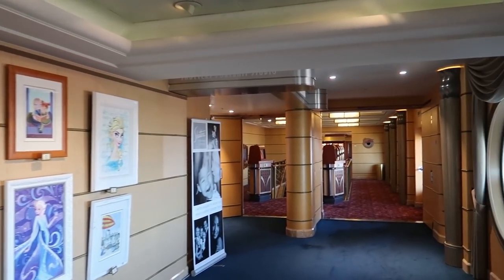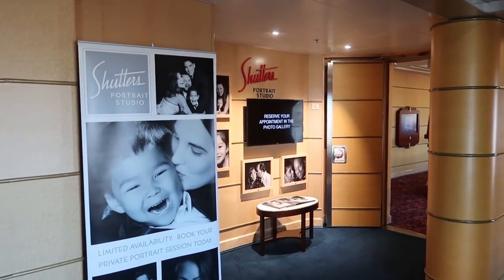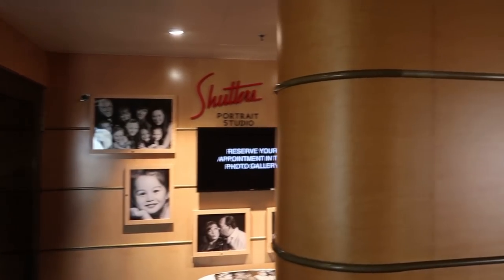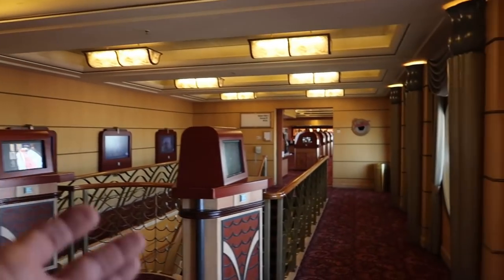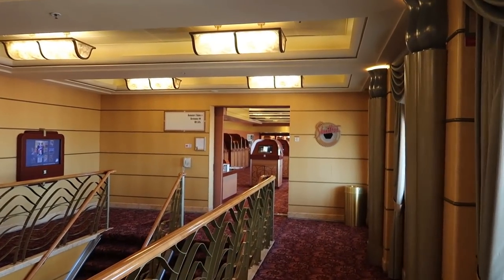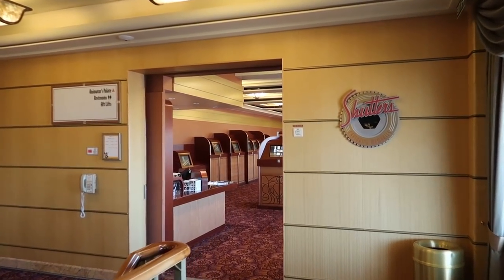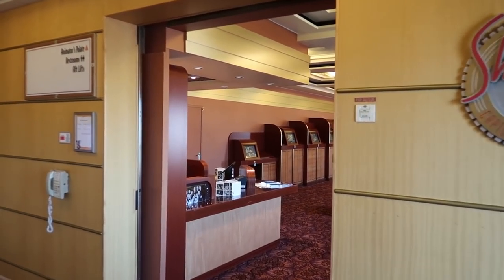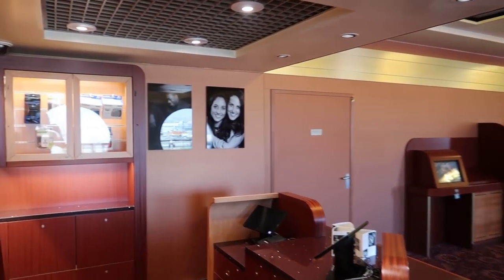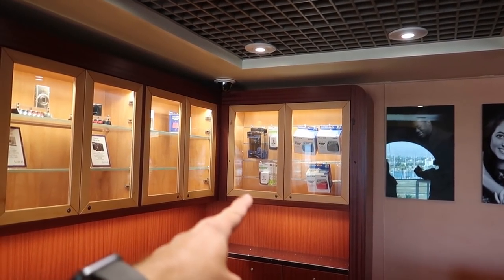Turning from D-Lounge, we're headed into the Shutters area. Shutters Portrait Studio is where you can book studio time for portraits. Continuing into Shutters main area, you can buy photos taken by photographers throughout your cruise, or purchase camera accessories, adapters, power converters, battery chargers, and digital cameras.